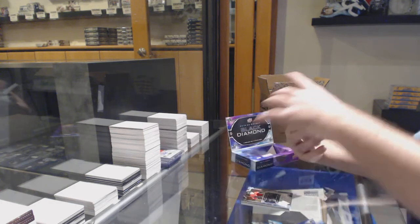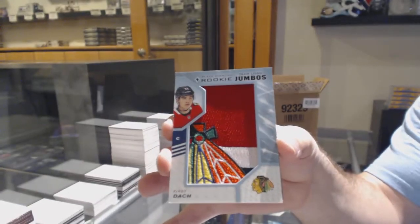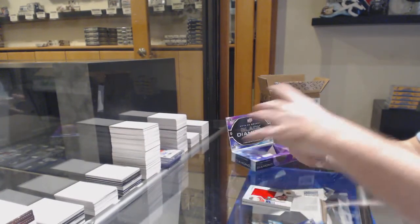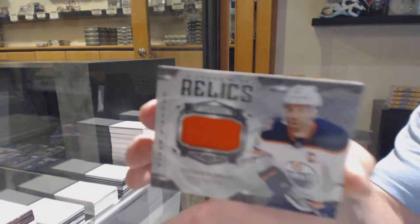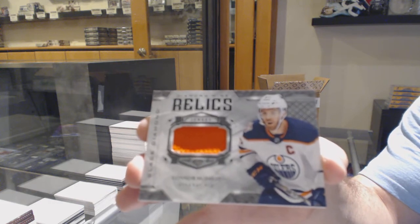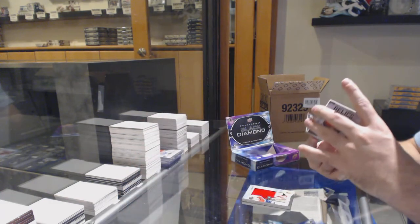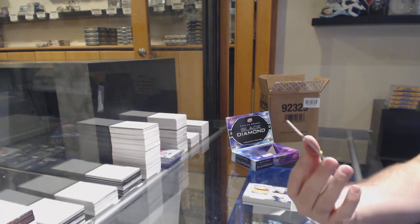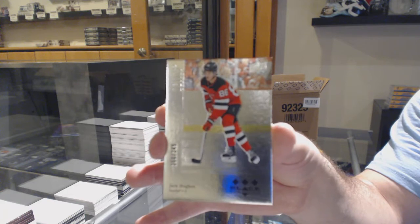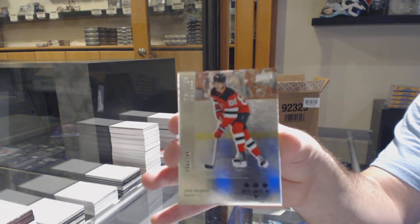For the Chicago Blackhawks, we've got a Kirby Dach. Are you going to get that one too? It's his night — Diamond Mine Relics jersey, Connor McDavid. And we've got number 249, Retro Rookie, Jack Hughes. Retro Rookie 249 for the Devils, Jack Hughes.